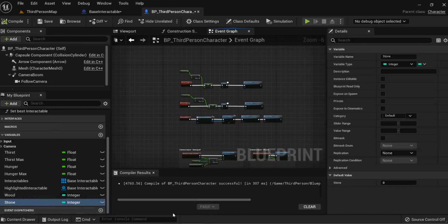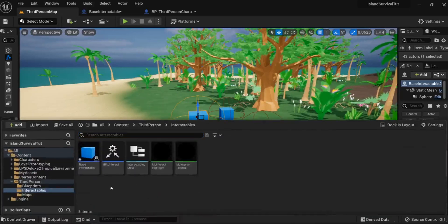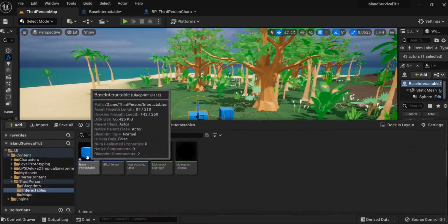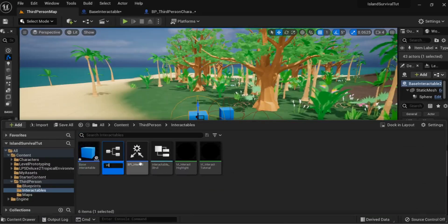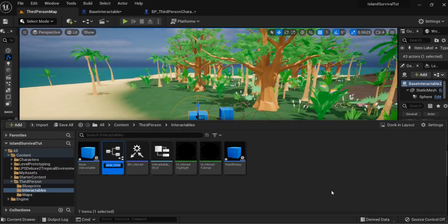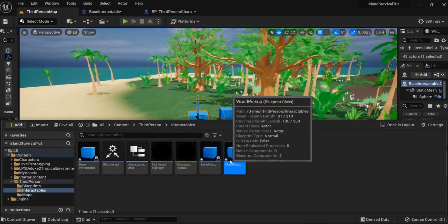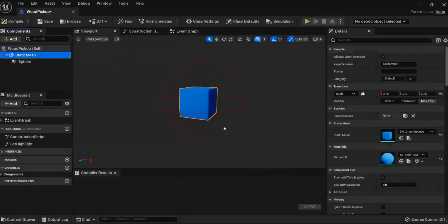You would need to set the values for how much you want your players to be able to hold at any one point. Going back into our content drawer where we have our base interactable, we're going to duplicate it and call one 'wood pickup' and create a second child called 'stone pickup', then swap out the static meshes for the ones we actually want.